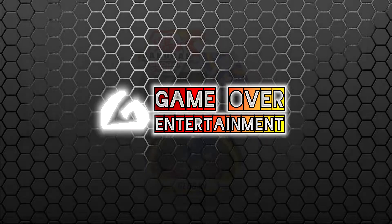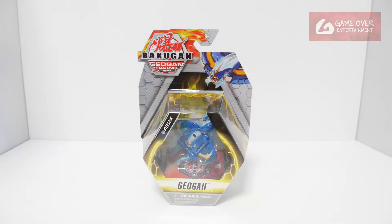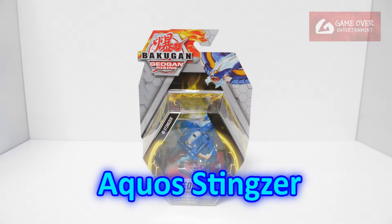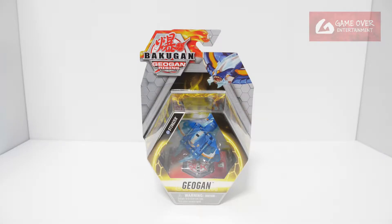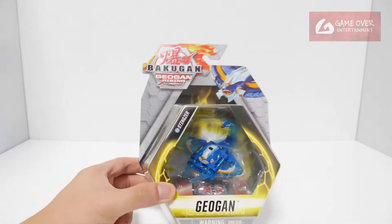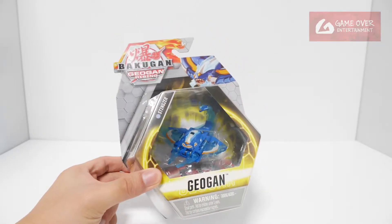Hello everybody, welcome to another Bakugan unboxing video. Today we'll be looking at Aqua's Stingzer. Stingzer is Shun's Geogun — he changed from Aqua's Shakhtar. He comes in the form of a manta ray or stingray.